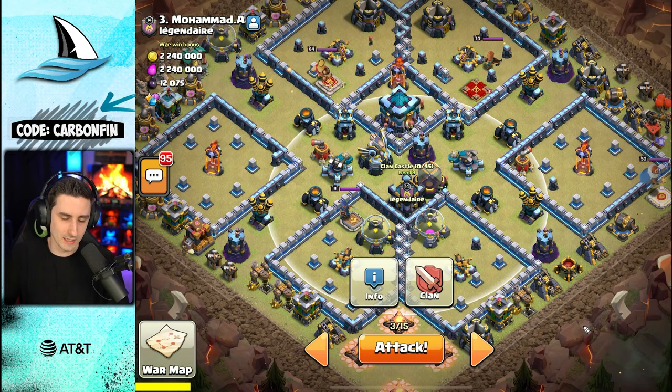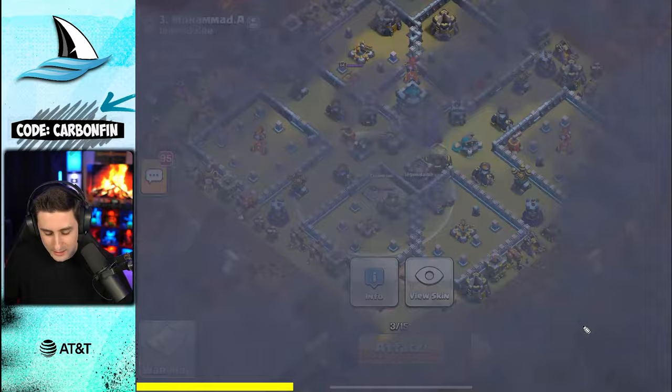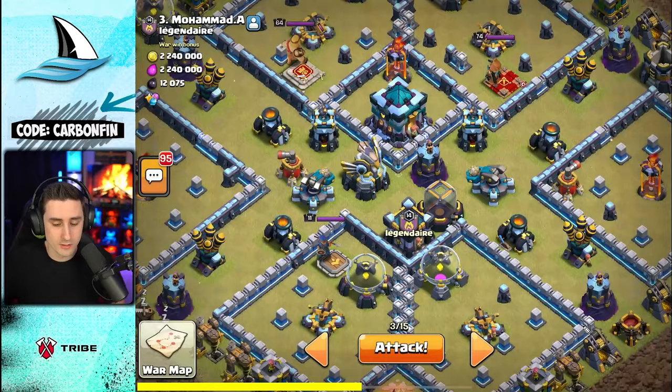I'm going to come in with the Blizzard LaLo with a Fireball. The reason is because I want to help take down this Royal Champion, or at least damage her quite a bit, because she has 2900 HP. The Warden's Fireball does 2750, so the RC almost gets taken out.